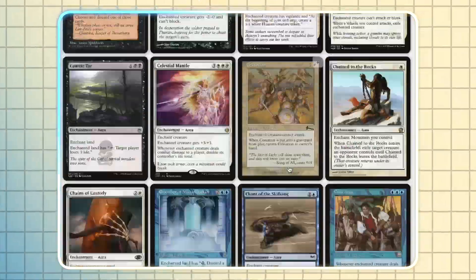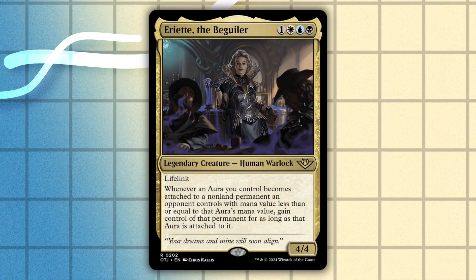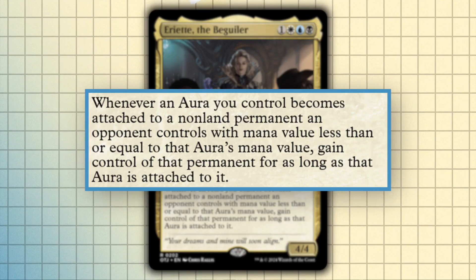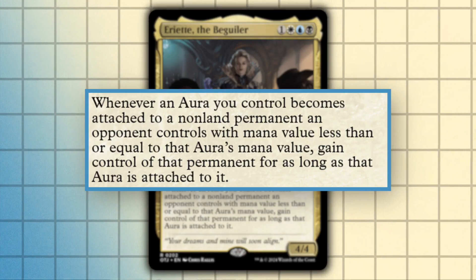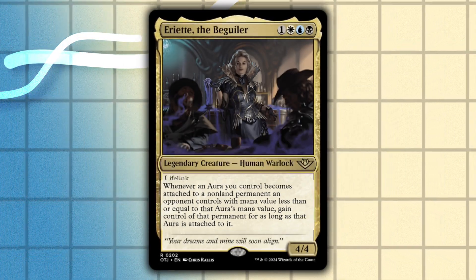This includes creatures, but also planeswalkers, enchantments — you name it. And now I'm going to pass that forbidden knowledge onto you. Ariat the Beguiler is a 4 mana value 4/4 human warlock with lifelink. Whenever an aura you control becomes attached to a non-land permanent an opponent controls with mana value less than or equal to that aura's mana value, gain control of that permanent for as long as that aura is attached to it. So in this deck, we're going to run a wide variety of aura types to steal whatever the frick we want, besides ridiculously costed stuff.